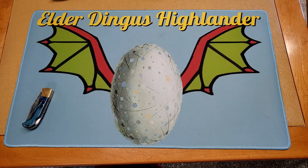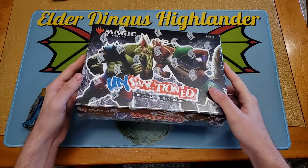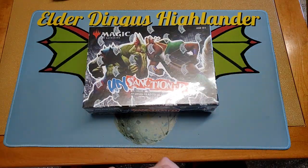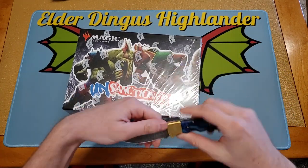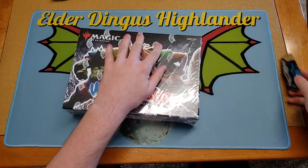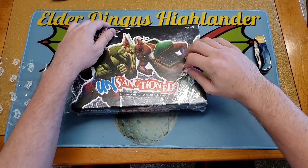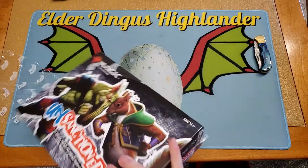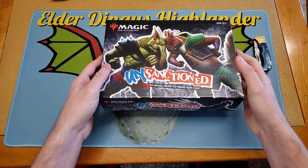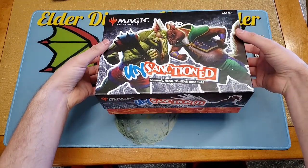Hey, how's it going everybody? CJ here back into the video. Today we'll be opening up the Box of Unsanctioned. So this is a pretty fun set — well, not a real set, it's like a box set. The cards in this are guaranteed, there's no randomization, no packs or anything. But there's a real good selling point with some nice pretty lands in here. We're just going to crack this thing open and see what it looks like on the inside.